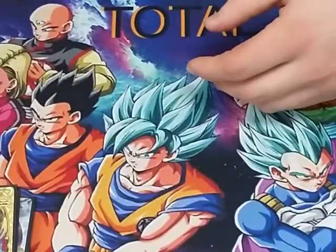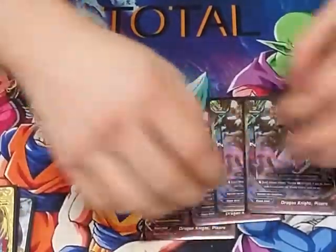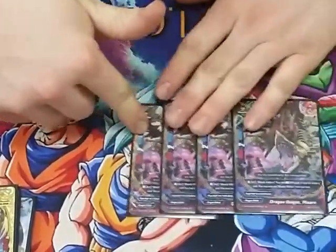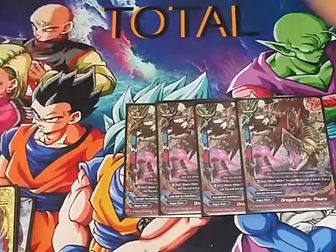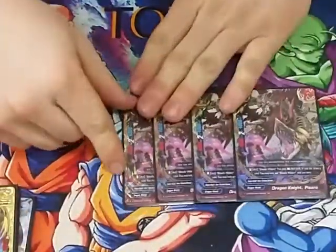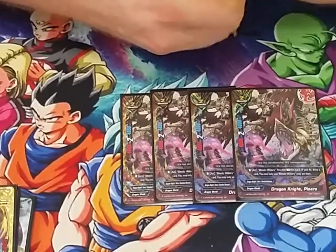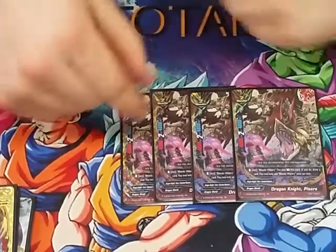Moving on to size 2s, we play 4 copies of Dragon Knight Pizarro. He's a 4/2/4 with the Bloody History ability: you can rest him and draw a card. You can only activate Bloody History once per turn. He's good — he's just a draw engine.